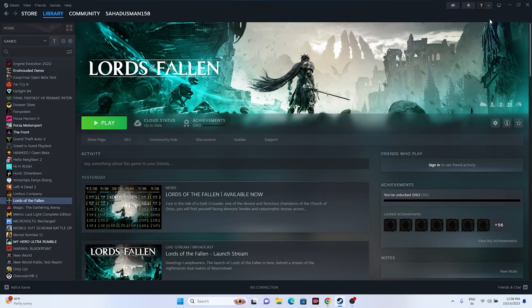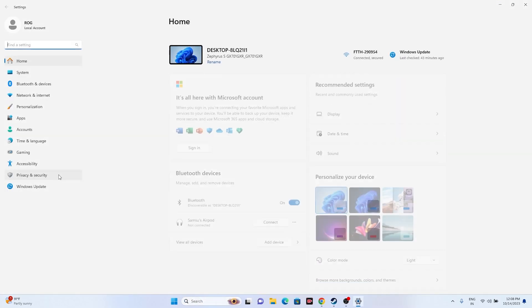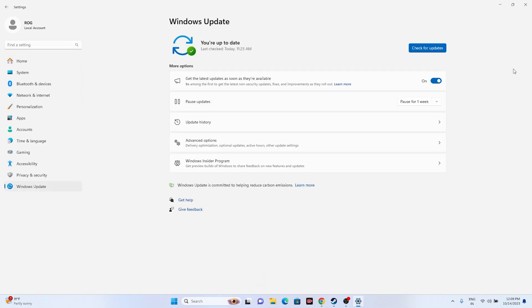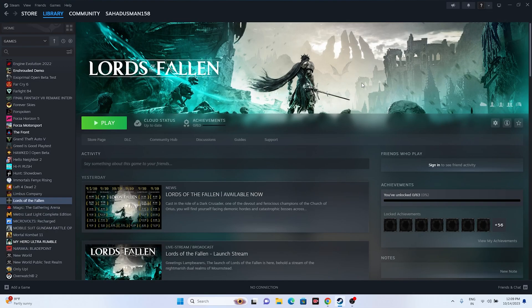Also make sure Windows is up to date. Go to Settings, then Windows Update, and install any available updates. Once Windows is fully updated, try launching the game.